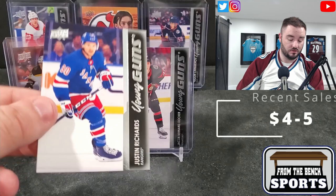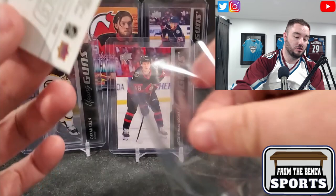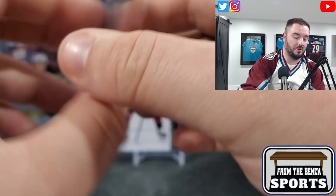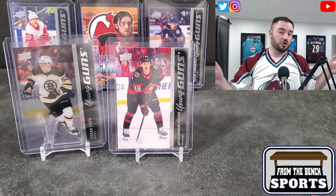Justin Richards for the Rangers. Nothing crazy - it was a Young Gun but we used all our magic for that one. Born in 1998, he's 24 years old now. Most people don't think 24 is old, but when it comes to hockey prospects, 24 is getting a little bit on the older side. There we go - Justin Richards.